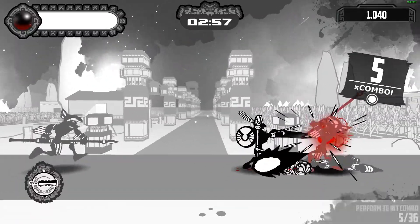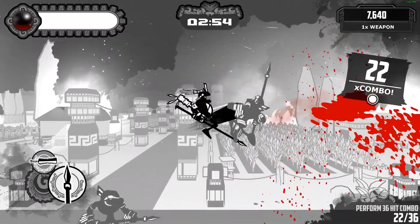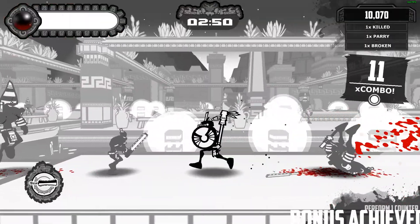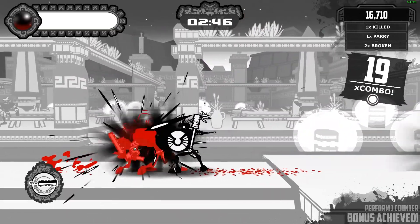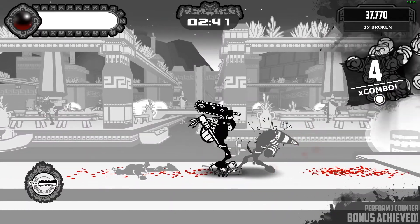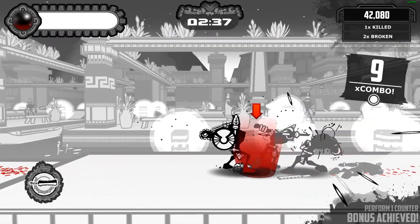Aztec incorporates most of the expected mechanics of the genre, including multiple weapons, switching between those weapons in the middle of combos, dashes with invincibility frames, and blocks that allow for counter attacks if timed precisely. However, the fundamental attacks themselves is where the game fails to provide an engaging experience. You have the standard two types of attacks done through the square and triangle buttons respectively, but mixing between both inputs doesn't bring you much combo diversity.